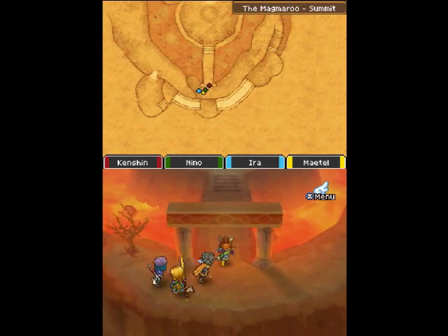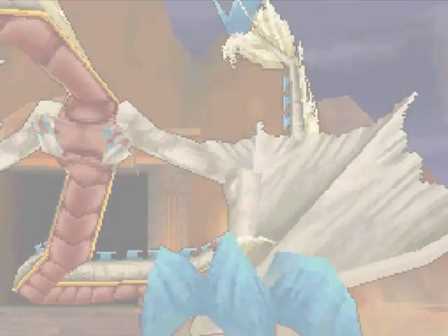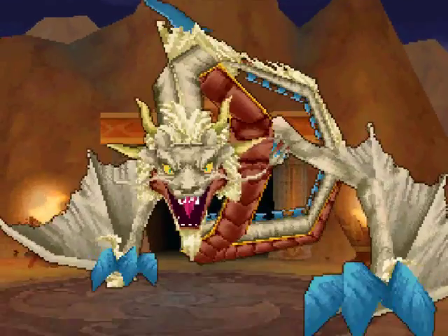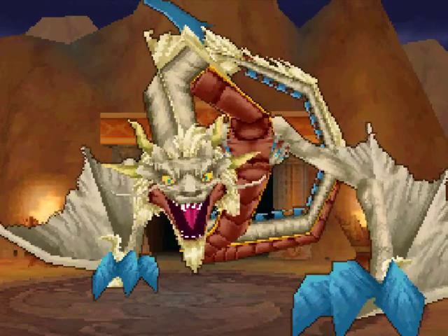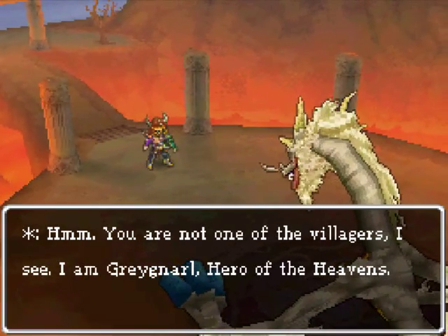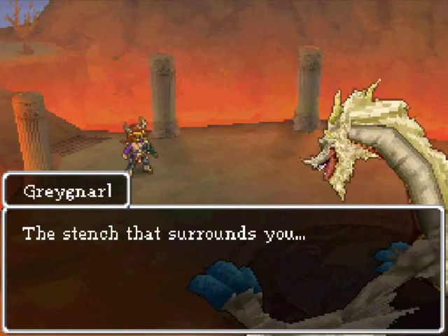How could some dude live in this place? I mean, it'd be hot for a guy. And here we are. Me? It's me, Kenshin. The, uh, the guy. What the hell? Whoa — it's a dragon! It's a big badass dragon. Whoa. Uh-oh. This guy is Greynar? From what everyone was saying, it sounded like he was a dude, but Greynar is actually a dragon.